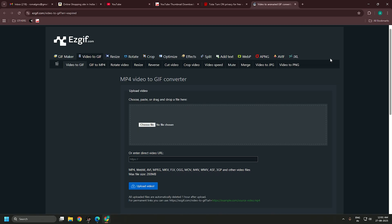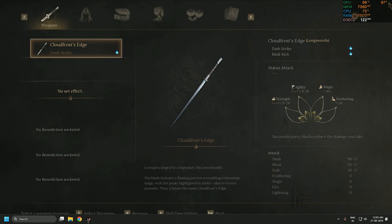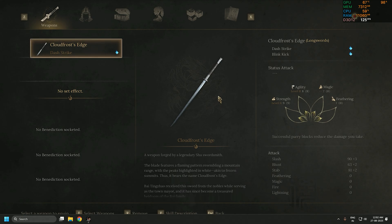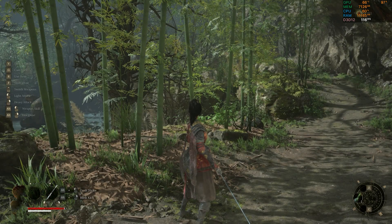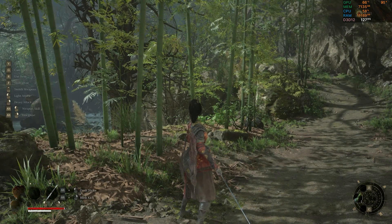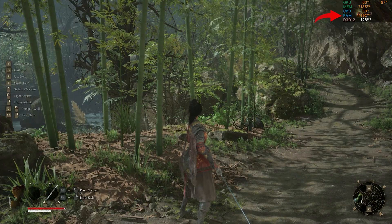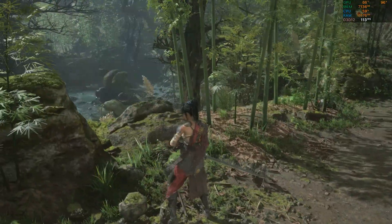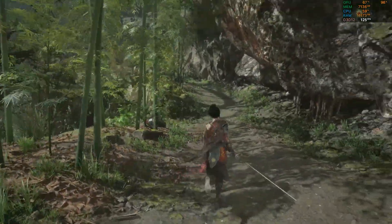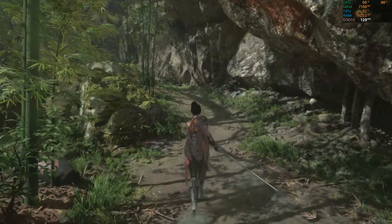I'm going to close all browser windows I don't need so I can enjoy the game. If you look at the RAM usage now in-game, it has gone from 13 GB down to 11 GB. RAM is very important for reducing stutters.